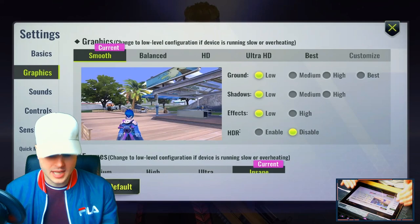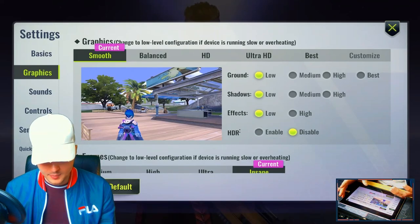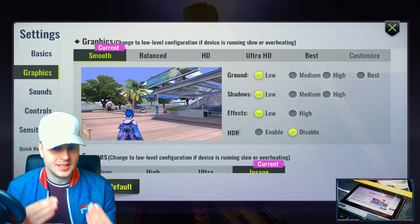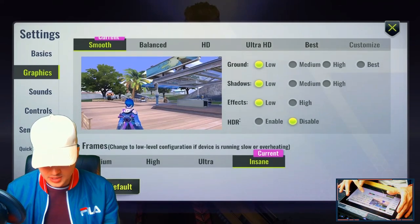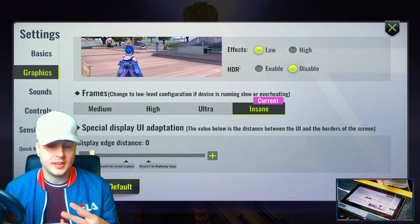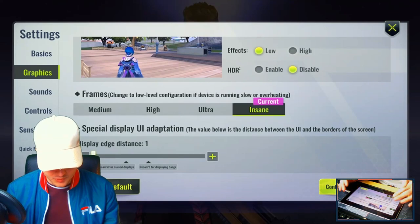Getting into the graphic settings — I still use the Tab S4, but I think the lowest settings on this game are more than enough to look graphically decent. Having it on ultra looks better obviously, but for ultimate smoothness these are the best settings. I have it on Smooth, which means ground texture is low, shadows are low, and effects are low. I have HDR disabled and frames set to Insane. If your device lags, switch to Ultimate, High, or Medium. I don't touch the special display UI adaptation.